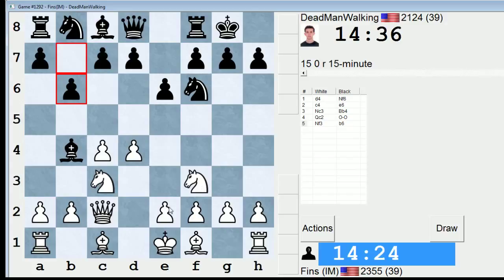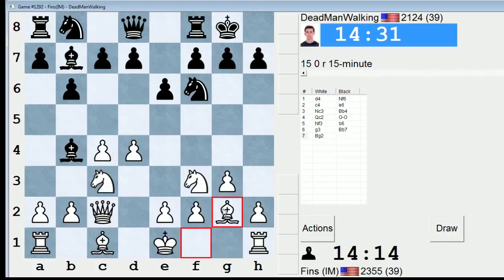There are a couple things that can happen here. I could play e4 — e4 is the principled move — but I kind of like g3. I honestly think I like g3 a little bit more than e4. What they can do is play Bb6 in this position, but most people don't. They usually play exactly what he just played, Bb7.